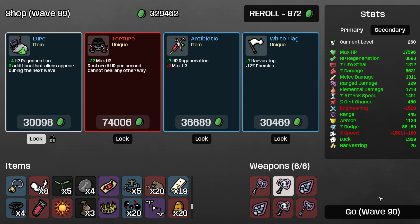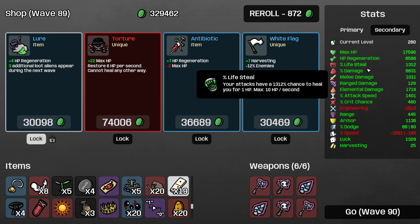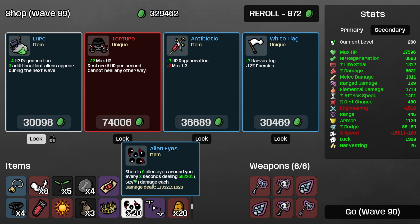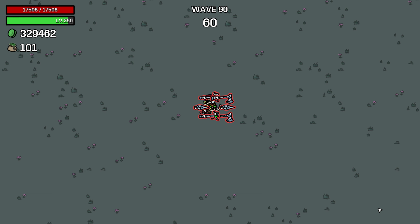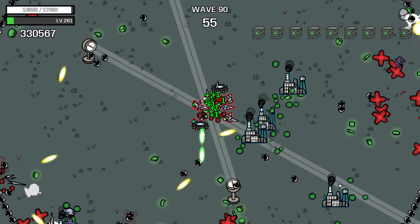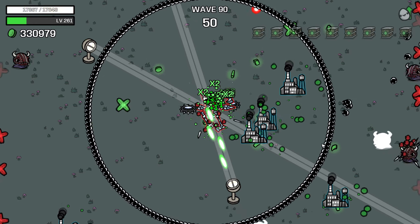So I've skipped ahead to about wave 90. Basically nothing was happening — we didn't have to move, we got touched one time in those five or six waves I skipped. We now have 17,500 HP and 585 HP per second regen. Alien Eyes is also hitting for 592,000 plus crit — so double that. Yeah, that's a big number. Anyways, wave 90 — let's see what happens. They hit us for like a thousand. Okay, that's reasonable.